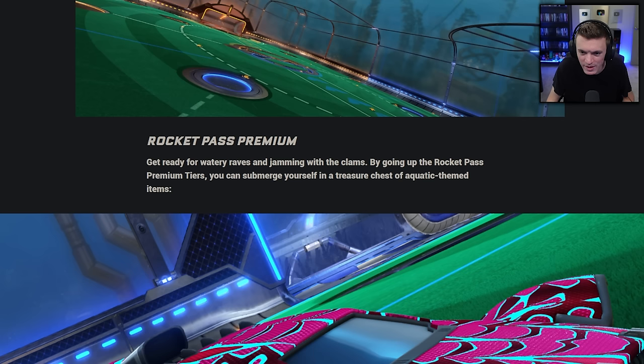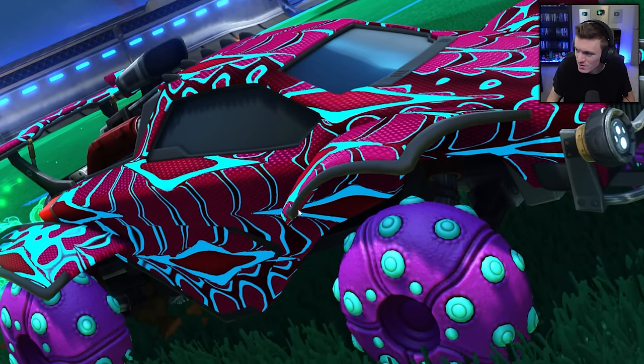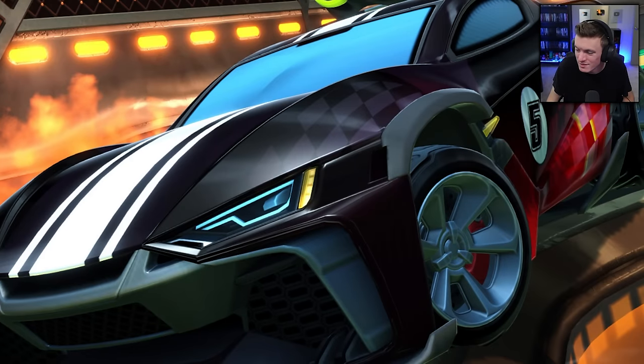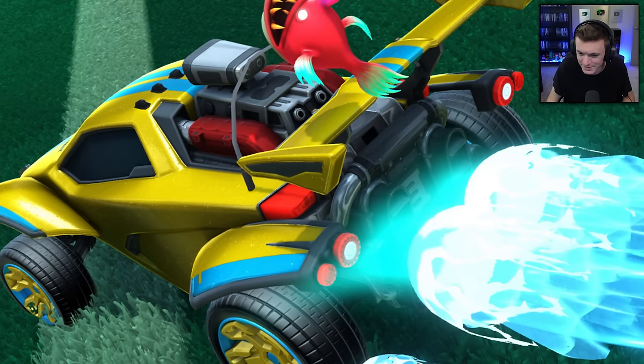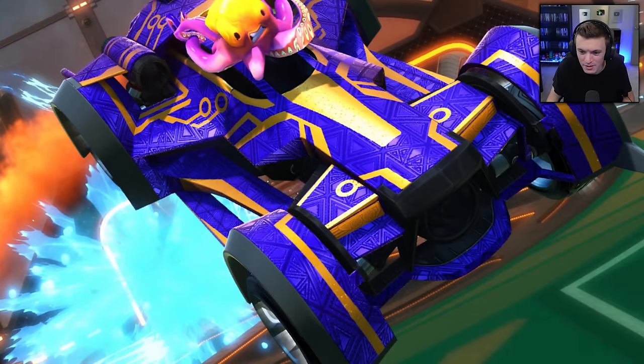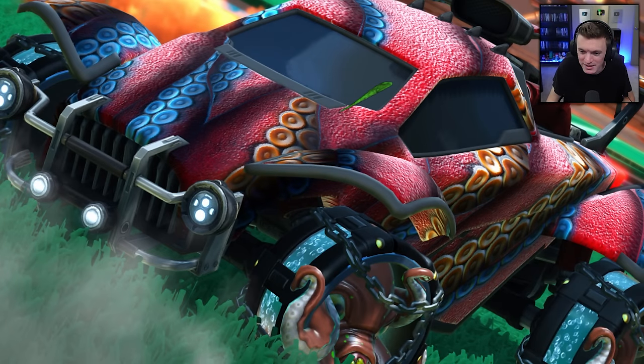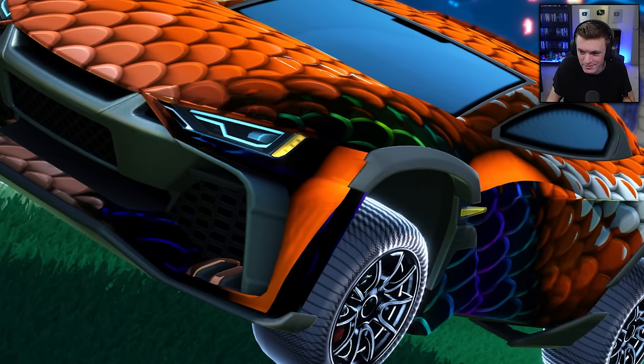Going up the Rocket Pass Premium tiers, you can submerge yourself in a treasure chest of aquatic themed items. Like I said, there's a lot of aquatic themed stuff for an aquatic themed season, but nothing special. There are no new game modes, no new features, no new anything really added to the game besides cosmetics — a couple new cars with the same hitboxes and a redesigned map. That's it.